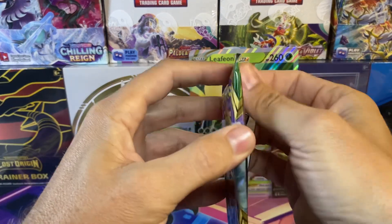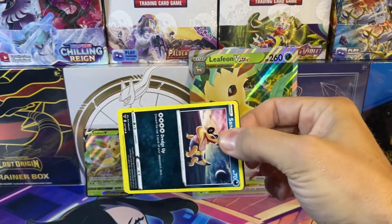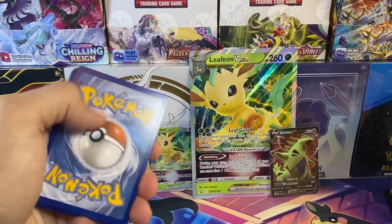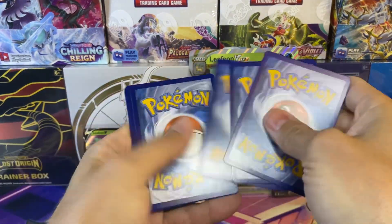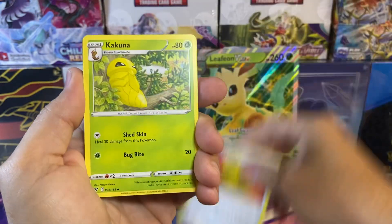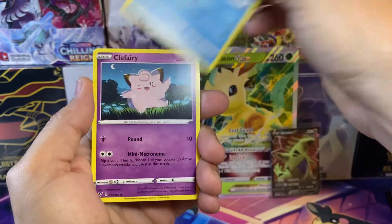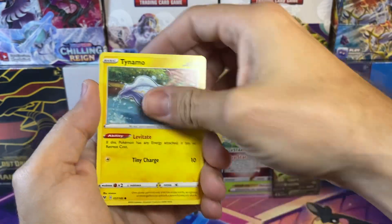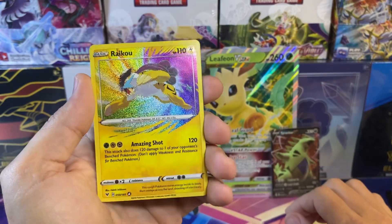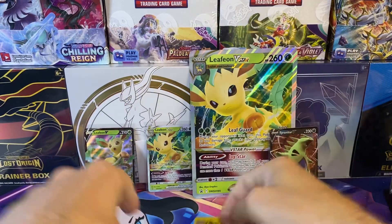Alright, this is going to be the last pack. Normally I would add a few more packs onto these videos but I'm trying to shorten the length of the videos to keep the time down. Here we go — Honedge, Kakuna, Moomoo Cheese, Oshawott, Clefairy, Tynamo, Miltank — ooh, got the Raichu! It's an awesome looking card. And Jolteon.